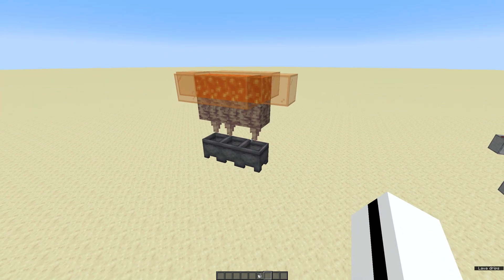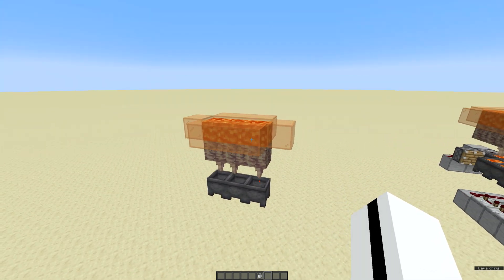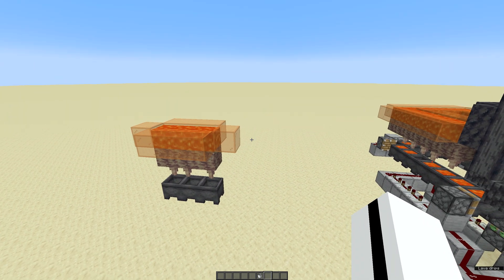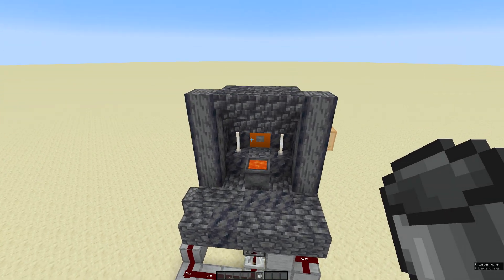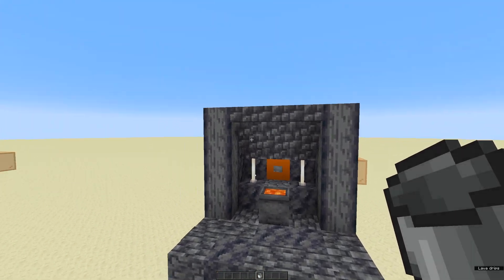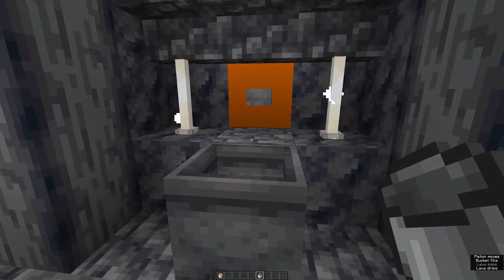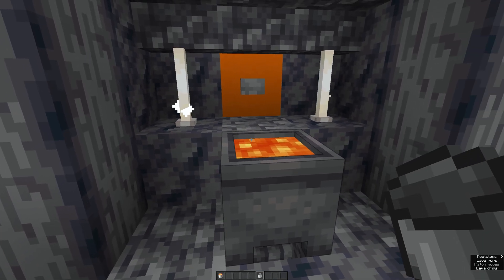The problem with these farms is they're not always the best looking — they kind of just look like a big square, using pistons to push them around. So what I've come up with is the magic cauldron swapper, so you can place this sort of front in front of your lava farm, go in, take a lava bucket, and then a new lava gets replaced for you. It's just a cooler way to collect lava.